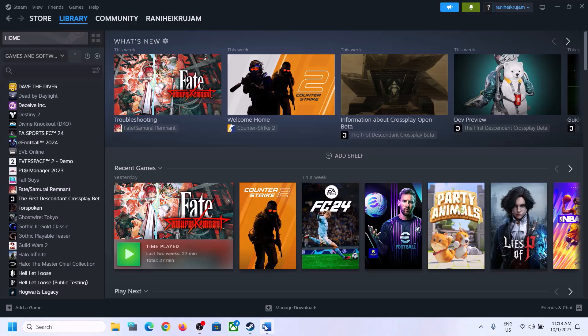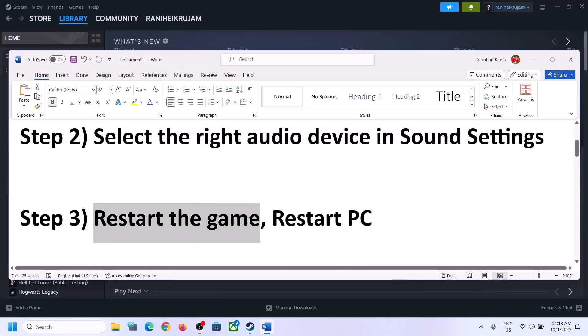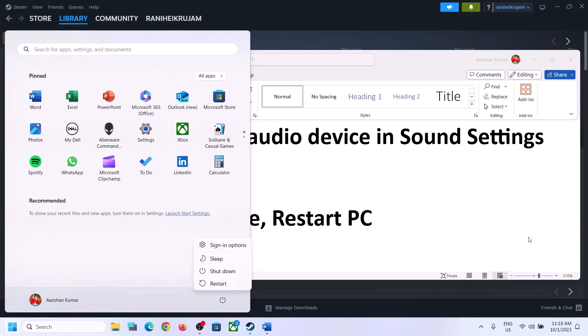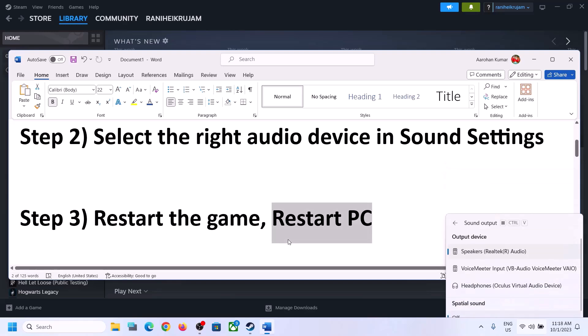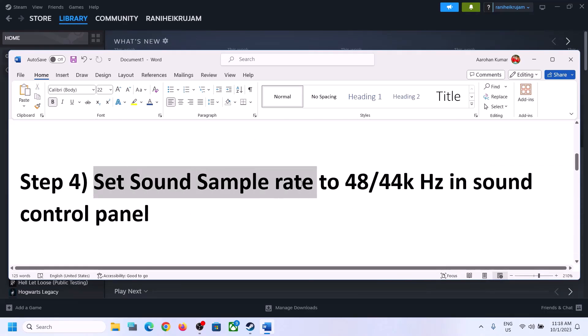Then launch the game and check. The next step is to restart the game — if the game is running, close it and launch it once again. If that does not work, restart the computer, and after the system restart, again select the right audio device.